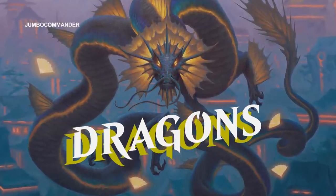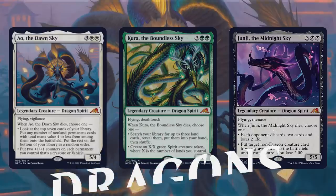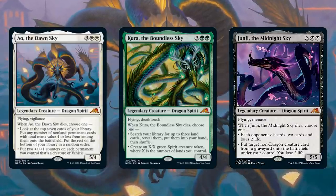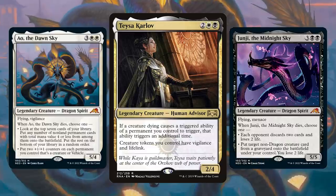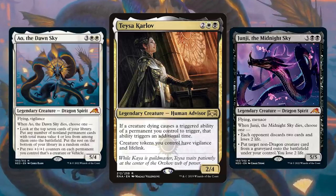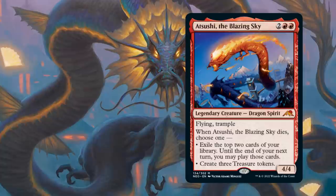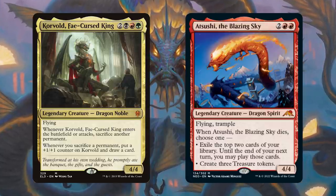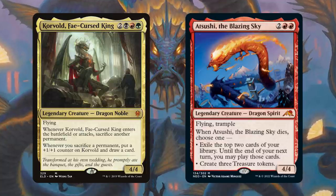I also really like the legendary dragons and their powerful death triggers. These bodies on their own might not be enough to make them really attractive in Commander, but these death triggers are amazing, especially when we combine them with cards like Teysa Karlov — the most popular Orzhov Commander out there. Teysa doubles these triggers up, but it's not the only card that can use these dragons. Think of Arushi the Blazing Sky. I would slam this in a Korvold deck. Korvold loves treasures, and when this dies, it creates three treasure tokens.